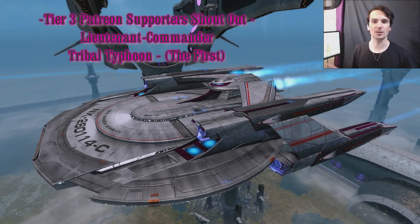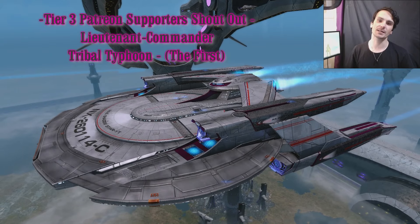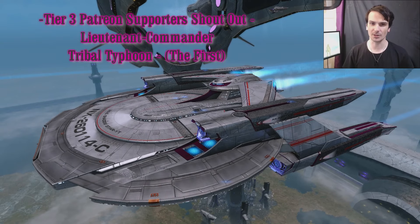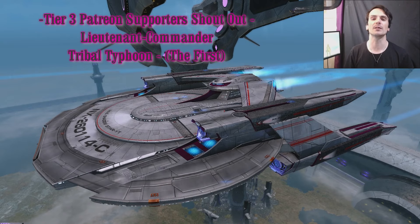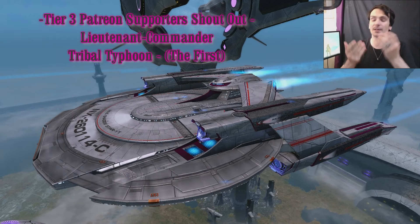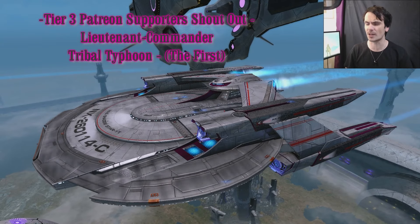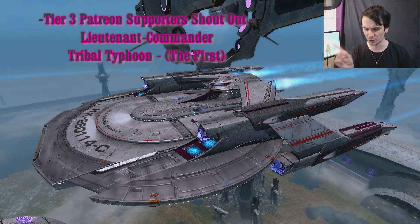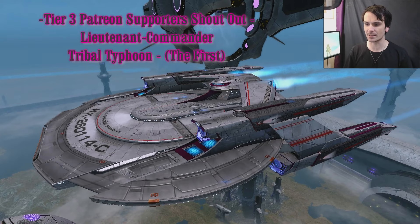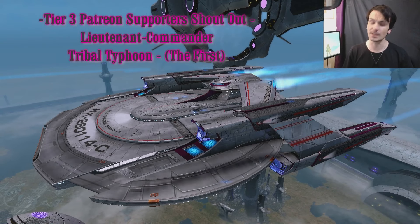Greetings, and welcome aboard the USS Shadow Star. I am Captain Rashad, a.k.a. The Renegade, and this is a Starship Review video within Star Trek Online. We've taken a look at the latest and newest iterations of the Temporal Warbird, and now it's time to take a look at what inspired the design of the Federation version — the Edison class.